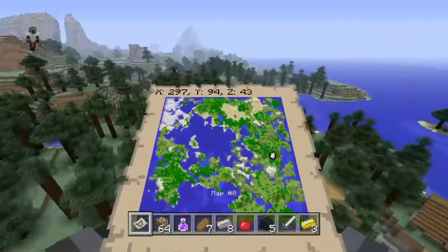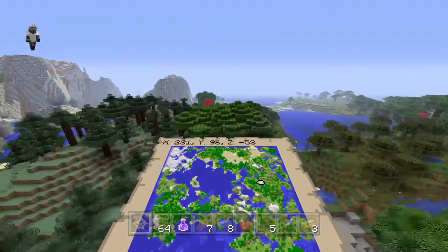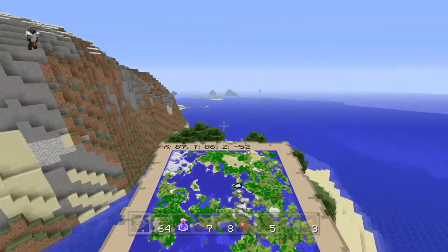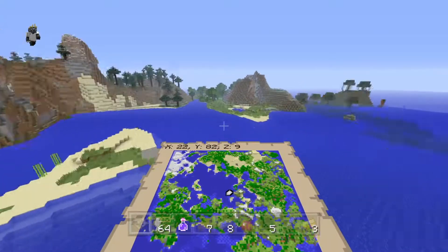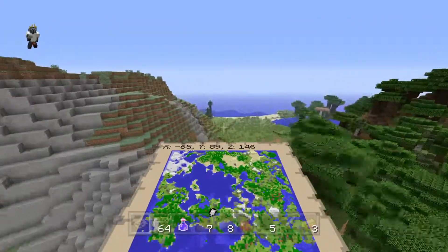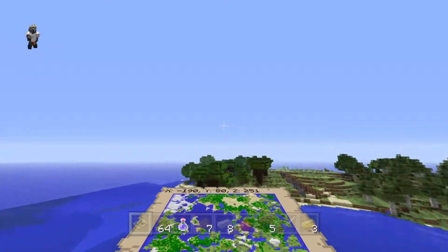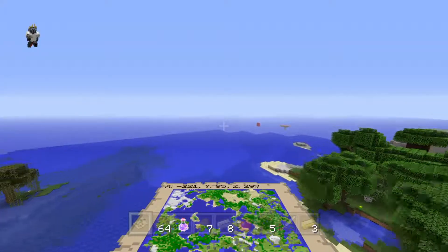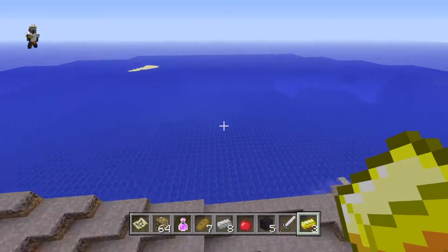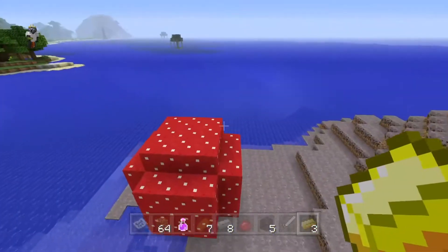That's pretty much the villages. Over here there's a little exclusive — these biomes are quite rare. You've got your dark oak forest; it's a pretty good seed. The seed will be down in the description below. And then you've got a mooshroom biome — though I don't see any mooshrooms around here right now.